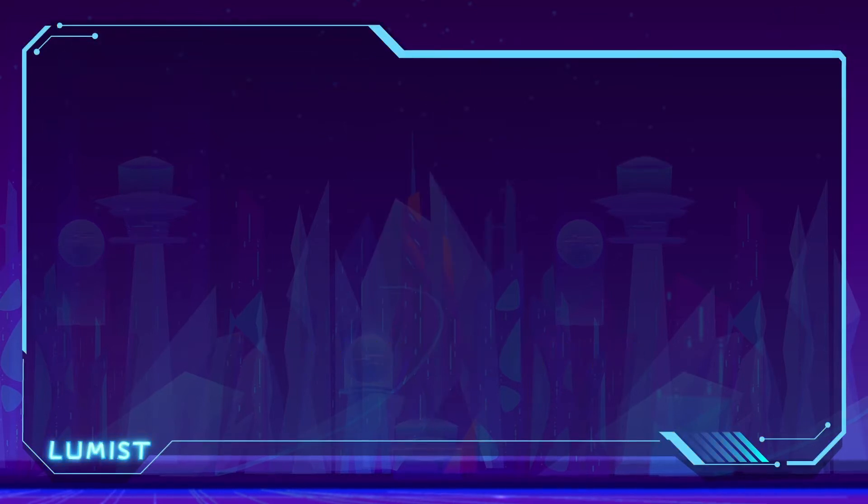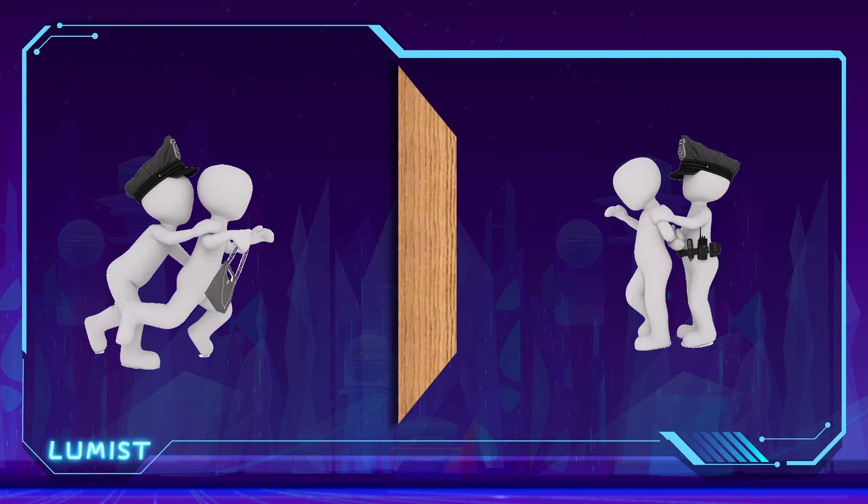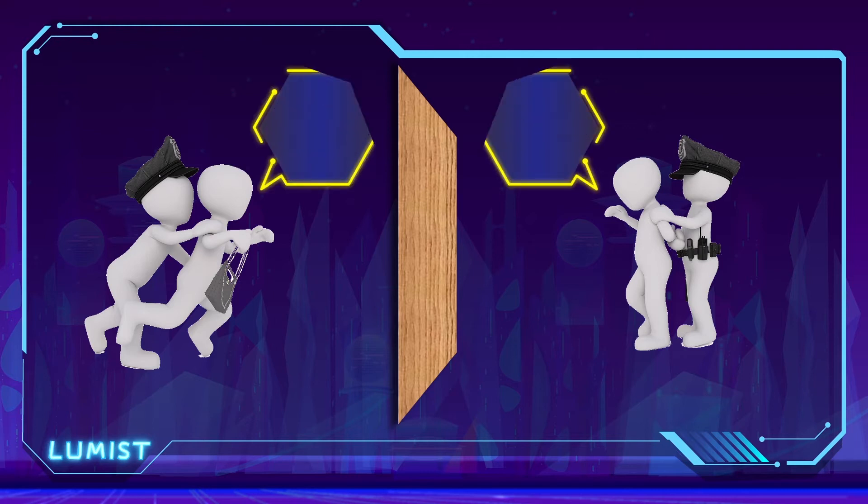The classic setup of a Prisoner's Dilemma game involves two criminals who rob a bank and are caught by the police. These two suspects are now being separately investigated for committing this crime. Each suspect can choose between confessing to the crime or lying about their involvement. There are no witnesses, so the only way for the police to prove guilt is if at least one suspect admits they robbed the bank.